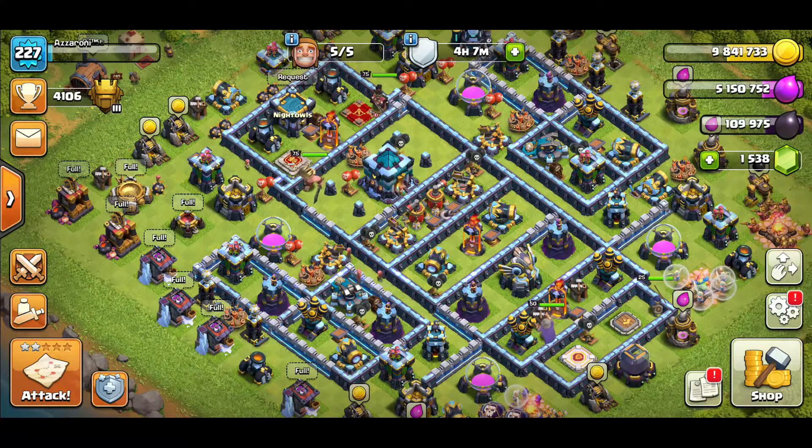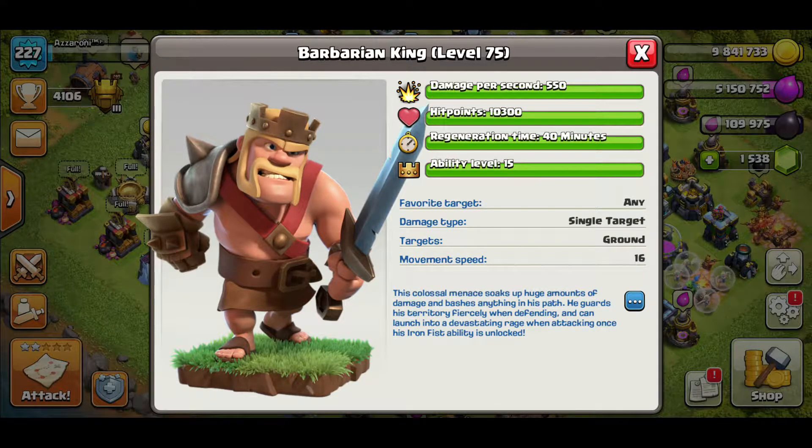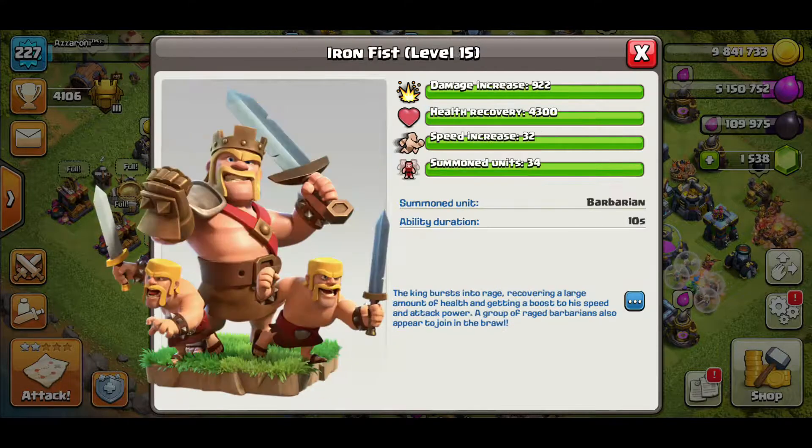Before we jump to the tips, let's look at the Barbarian King statistics so we know what we're dealing with. He's got over 10,000 hit points, damage per second at 550, and his ability is called the Iron Fist — it gives him increased speed and damage, a bit of health recovery, and summons Barbarians.